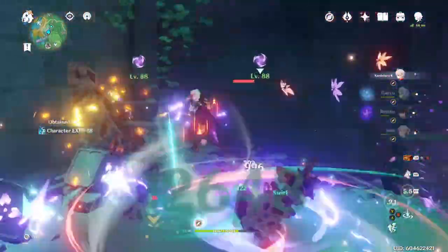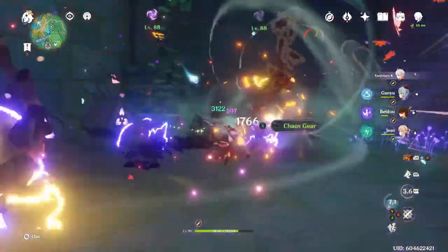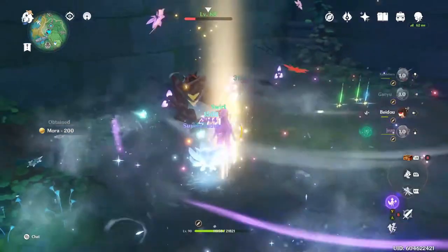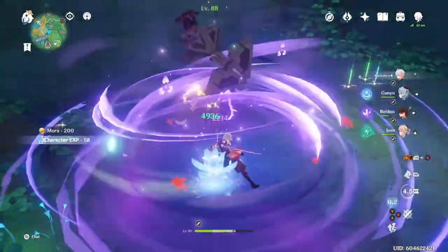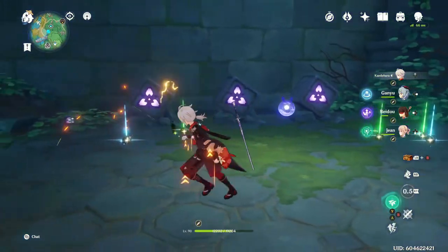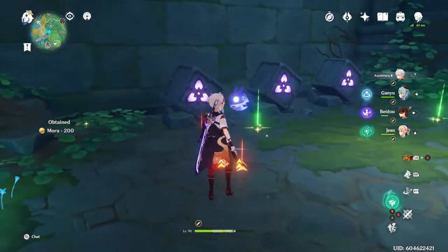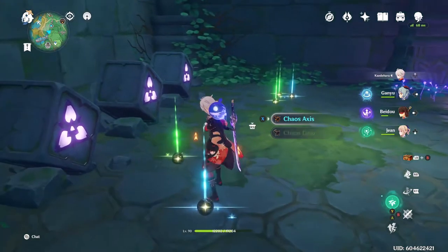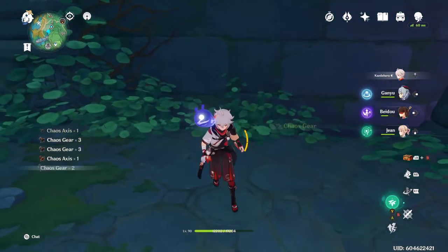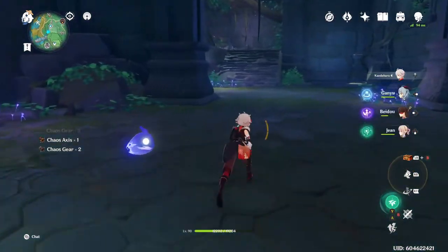These enemies can be quite dangerous and tanky, especially if you're playing in co-op, so bear that in mind. They drop their own type of core - the Chaos items - so make sure you hunt them down so you can level up new weapons.